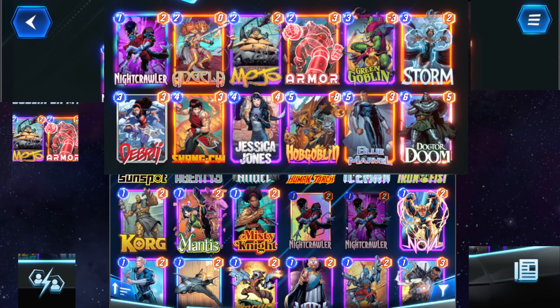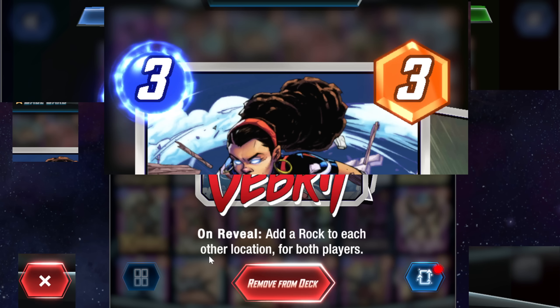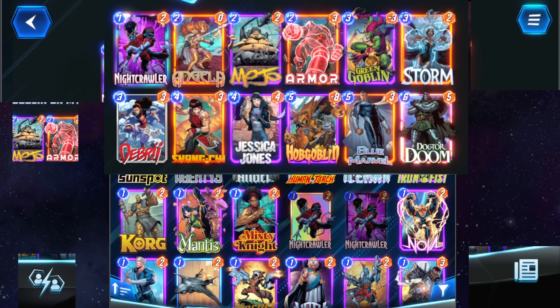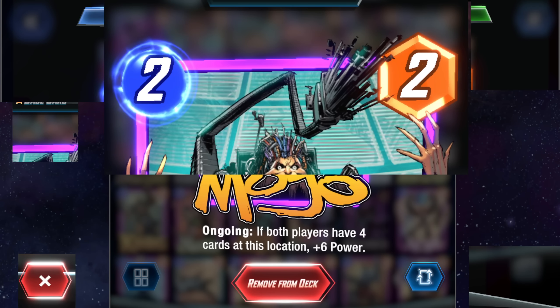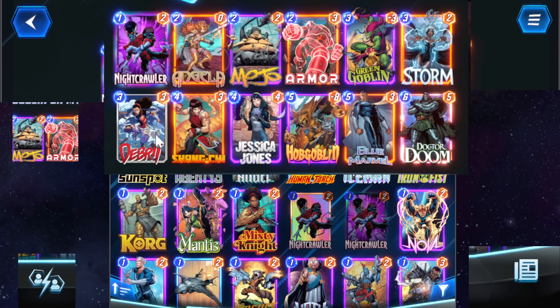The main premise of the deck is mostly putting Green Goblin and Hobgoblin onto their side using Angela. You buff up Angela with Green Goblin, and then you can play more stuff there. You can use Debris — a really cool card that adds a rock to each other location for both players — to clog up their board. Use Armor to make sure they can't kill Green Goblin or the rocks. You have Mojo too, because Mojo is a sneaky card. You can play it with one space left open for both players, and then last turn, Debris — put two rocks there and Mojo gets buffed up big. Use Storm to cut off locations. It is just a really, really solid deck.